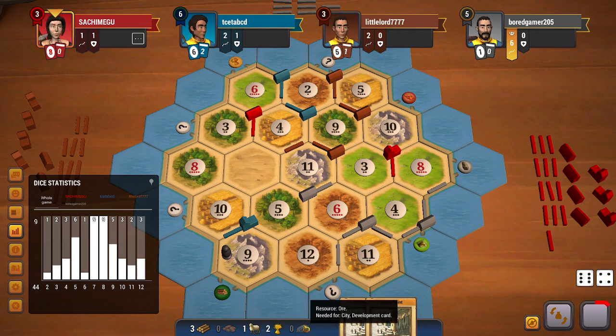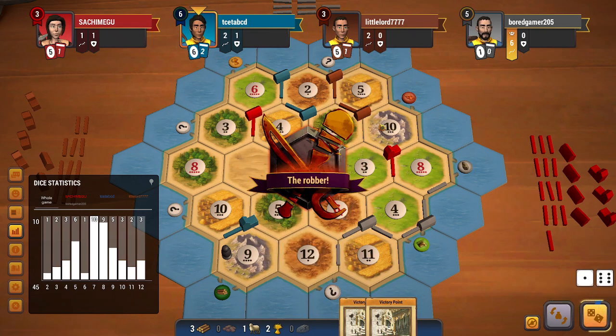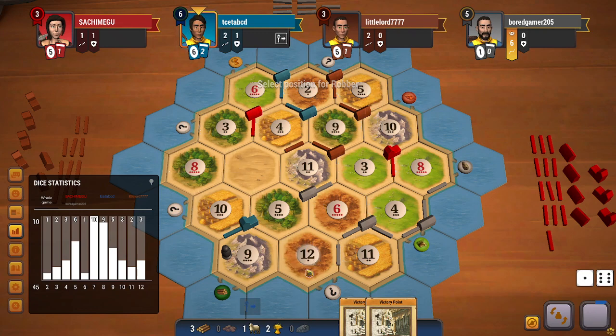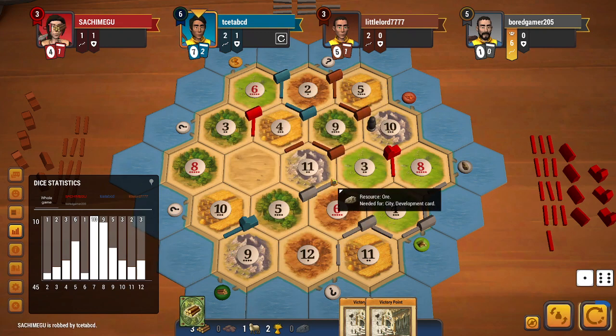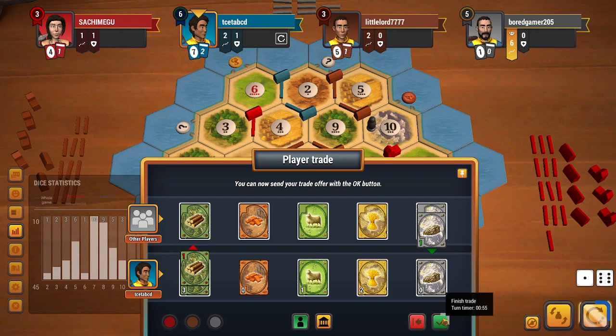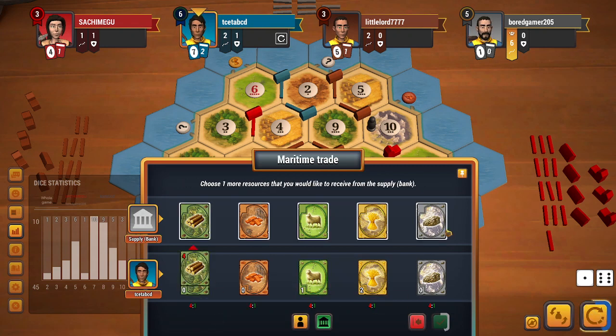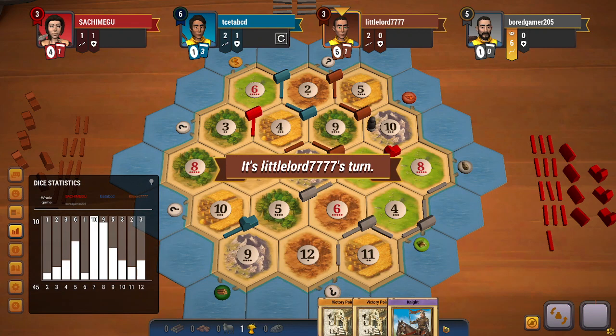Unfortunately I don't have a 3-to-1 port, or else I would have been able to get a dev card on my turn. I do roll a 7. I know that red has at least one ore in hand — I get a wood, which is also okay. Let me offer a wood for ore trade. I don't think anybody is accepting it this time, so I'll just do a 4-to-1, get an ore, and get another dev card. I do finally get a knight, which is good.